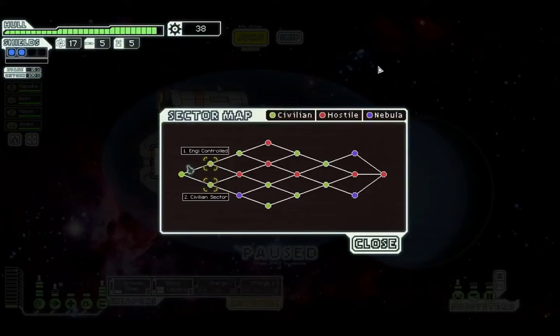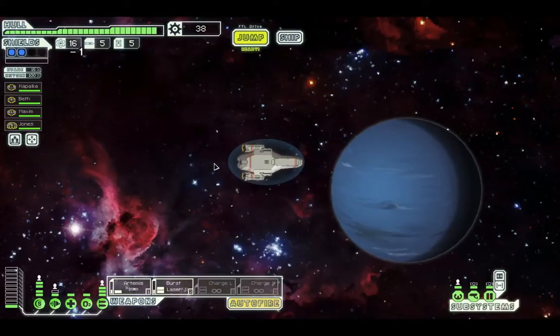Let's jump to the next sector here. We've got two civilians — an energy-controlled and a regular civilian sector. Over there I've got a hostile and an unidentified nebula sector. Let's go to the energy-controlled section.